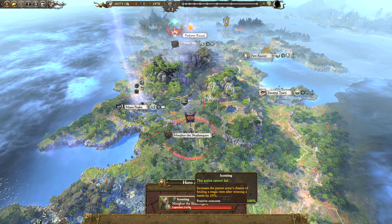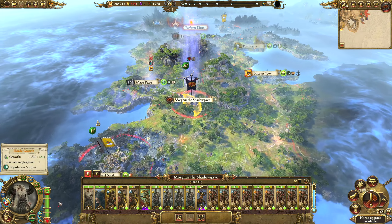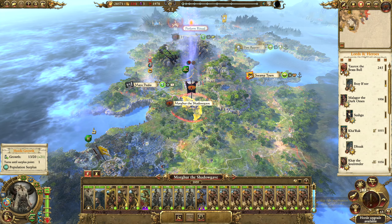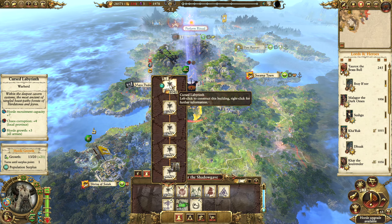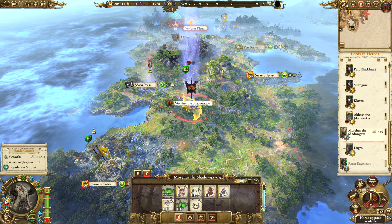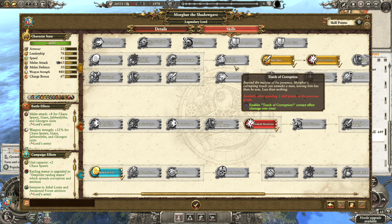We want to get our guy in there. Could merge these and then recruit another Chaos Spawn - that could be a way to do it. Chaos Spawn are pretty meaty. Let the Horn upgrade here, we do have 28,000. That would also allow me to upgrade to get Jabberslythe in this army, because I'll probably chuck a few Jabberslythes in with Morgur - we get the extra weapon strength there, so that would be really cool.